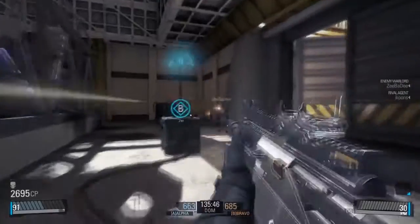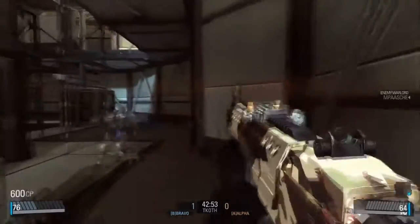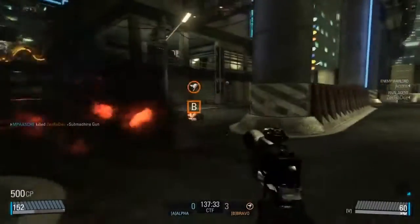We have domination where there are three control points; players fight to control the various control points, and the first team to a number of points wins. In Team King of the Hill, players fight over a single node. Once the node has been taken down by one team or the other, they're awarded a point and then it advances to the next node. We also have capture the flag — try to capture the enemy's flag while your flag remains in your base.